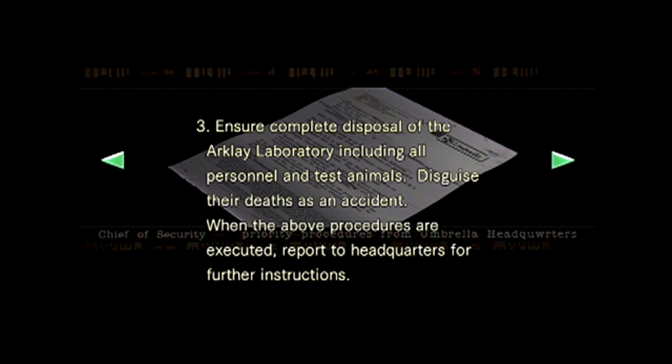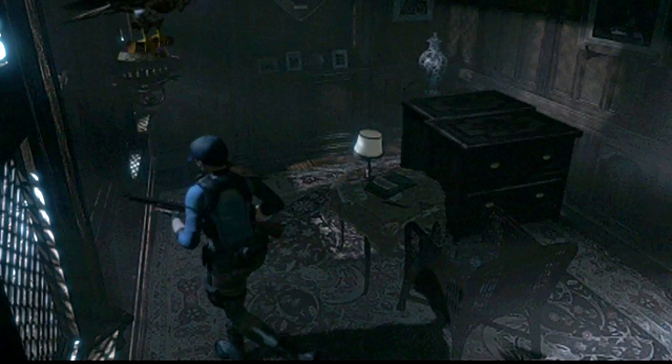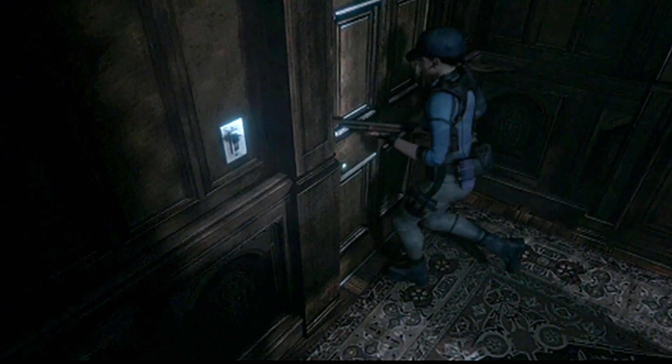Dispose of the tyrant. Oh no, the tyrant. ArcLay Laboratory. Umbrella Headquarters. Yay, Umbrella. There's our first touch of Umbrella. So the ArcLay Laboratories — I don't think you get into them in Resident Evil 1.